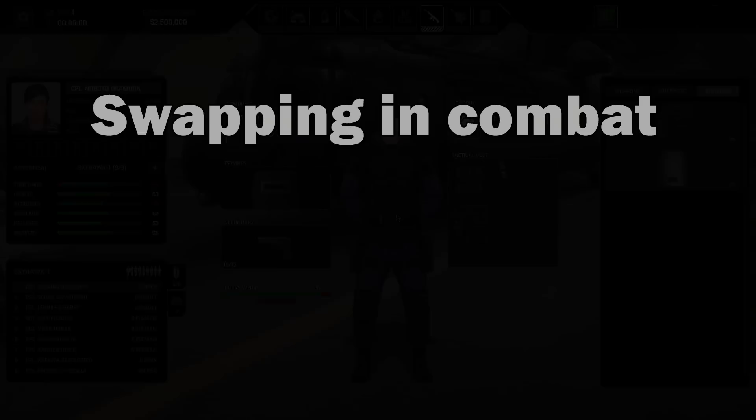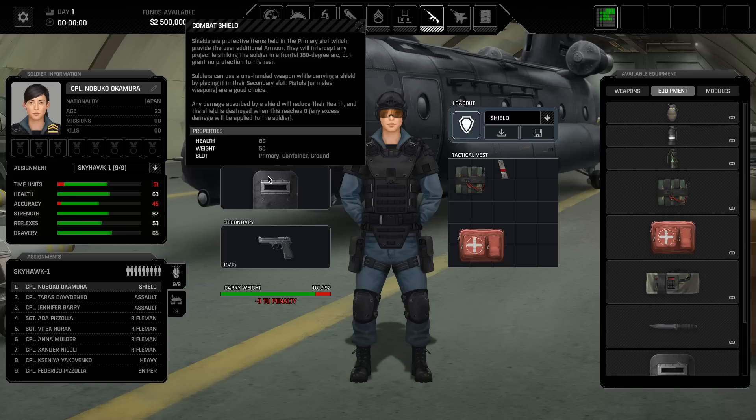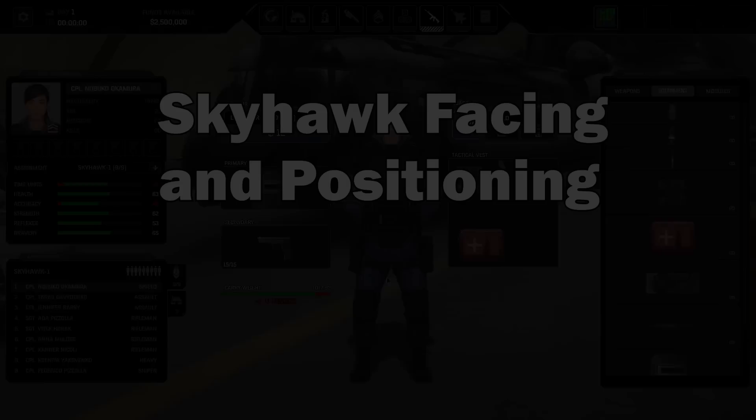If you want to give a soldier a support item or backup weapon — for example, a med kit — be aware that it will cost you 20 time units to swap it out of their backpack and into their secondary or primary slots in combat. So you may want to go in with the actual support weapon already equipped, and then when it's used up swap out the support item rather than the other way around.